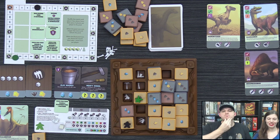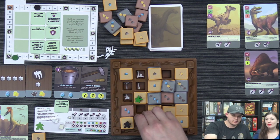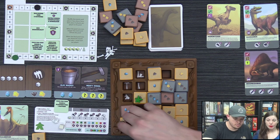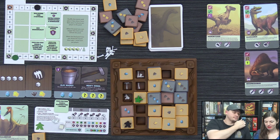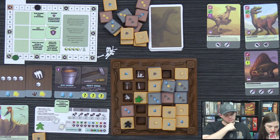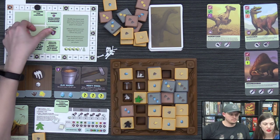Lizzie grabs ribs — calling them McRibs — which cost her three plaster because of her tile. She moves and places the bone. Then the next event triggers. Starting to the right of the active player in reverse order, each player may choose one skill from the display or gain four victory points.